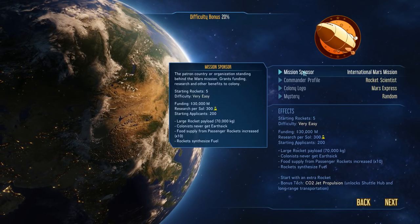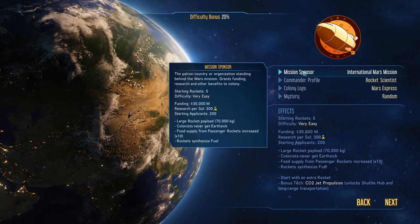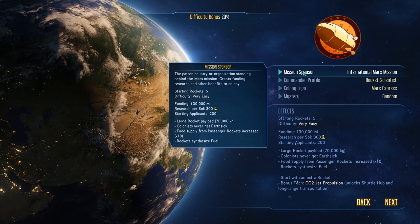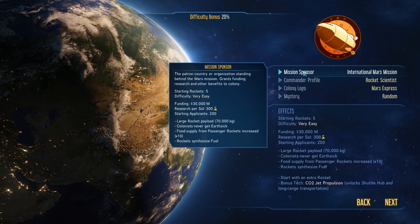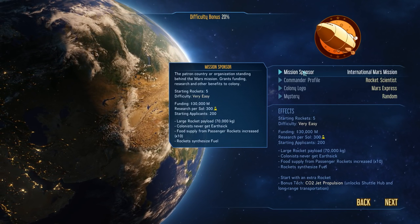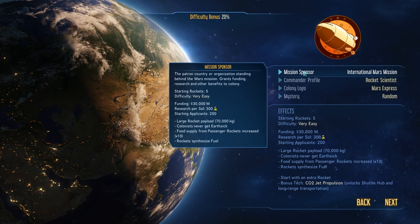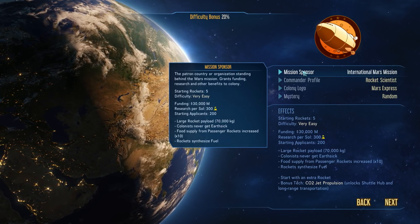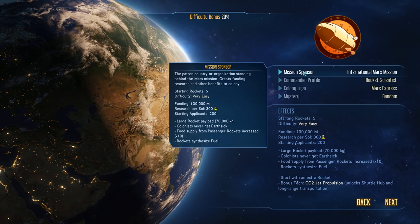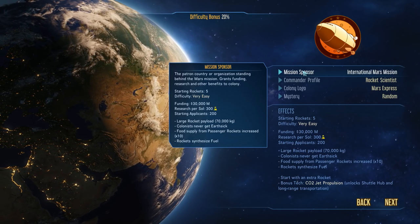When the Easy Game starts, we get a mission sponsor - the International Mars Mission. That means our rocket is very large, our colonists will never want to go home, which is a good thing. The food per passenger on the rocket is times 10, meaning that in the starting and middle of the game, food is not going to be a problem. However, you need to keep track of this because it's very easy to run out of food in the late game. Make sure you have enough food production around the middle of the game.